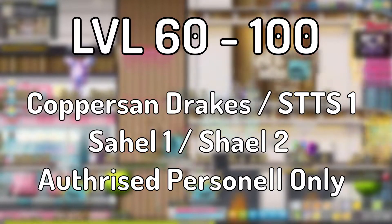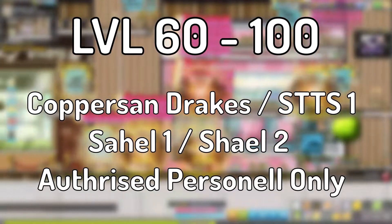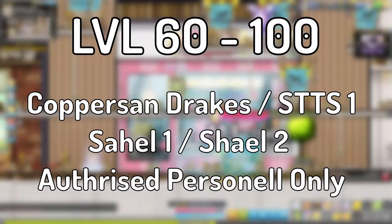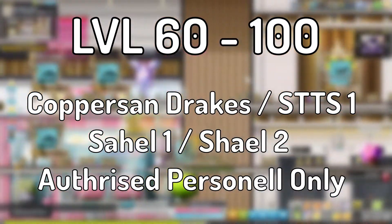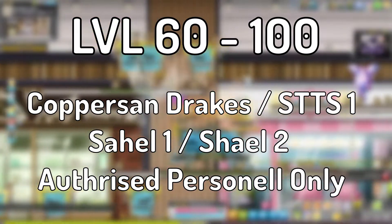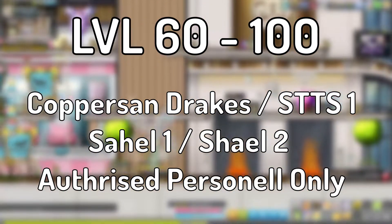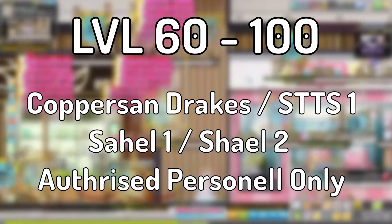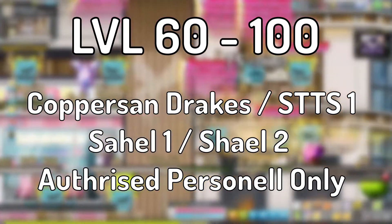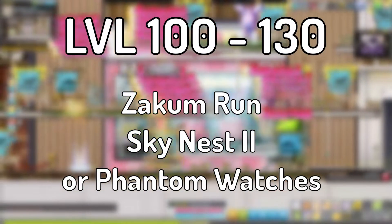I usually stay in the copper drakes area until level 80 or so. Then I go to Sahel 1 and from there move to Sahel 2. But you could go around level 70 to Stairway to the Sky 1. It doesn't really hurt to stay here because the Terra Burning levels are just carrying you through everything, which is really nice. I actually stayed here until level 85 on the Marksman.